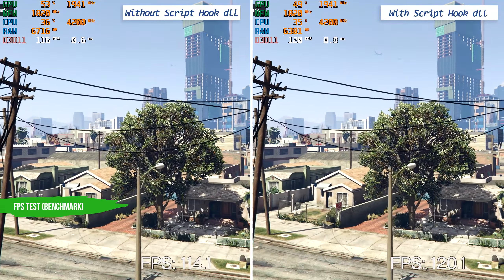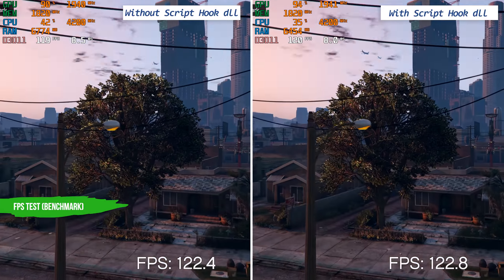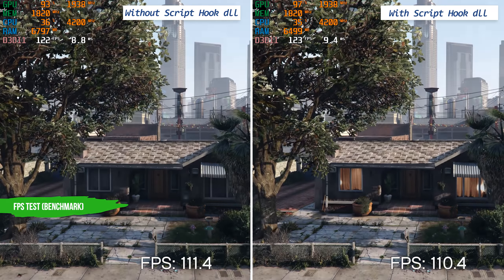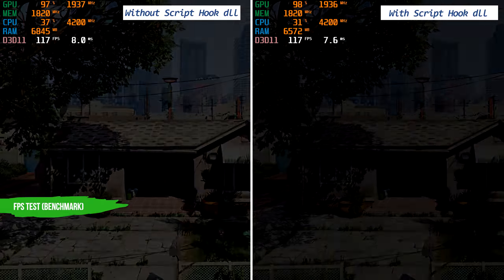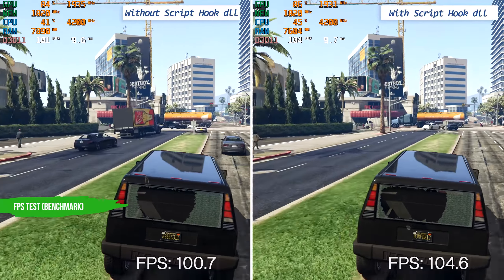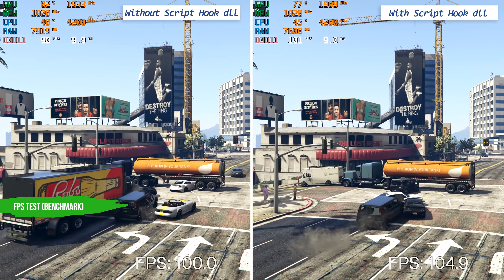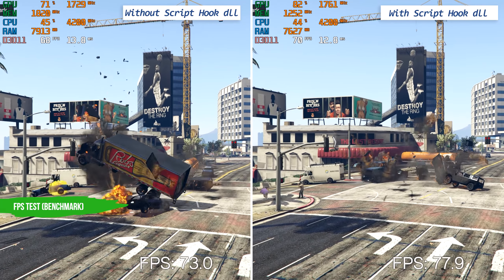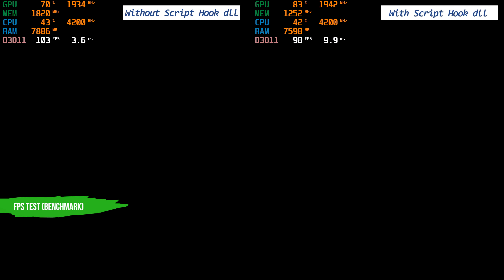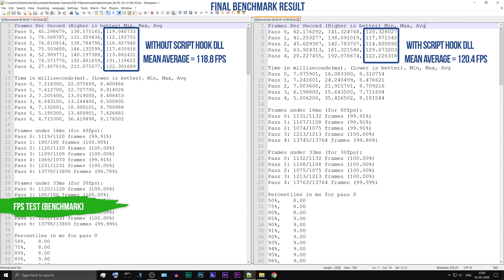Finally, the FPS test. Here is a side-by-side benchmark comparison: one without Script Hook, and the other with Script Hook DLL installed. The average FPS is the same for both of them.